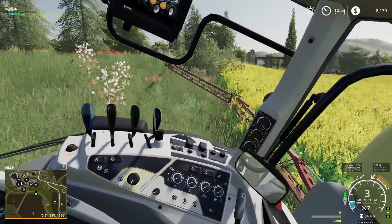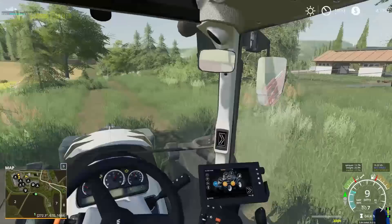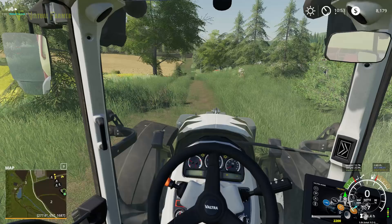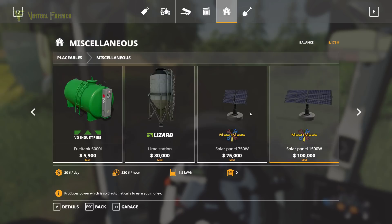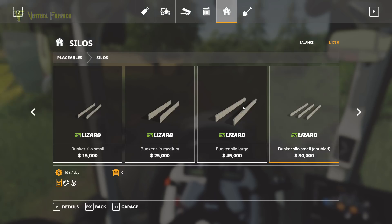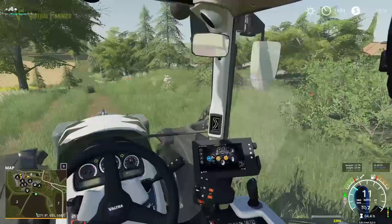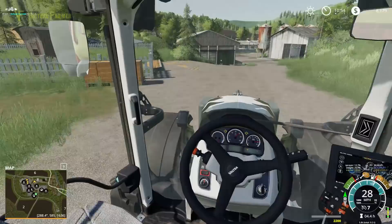Coming off the field at a fairly sharp angle. Let's just check quickly on our map — none of these are herbicide. There is no herbicide around our yard at all. I don't believe I've got a placeable in here that allows me to add it. We have a lime station but we don't have a placeable herbicide point. So I need to get a placeable herbicide point — I'm going to pop back down to the garden center, get this filled up, come back, and get rid of the rest of the weeds on the field.